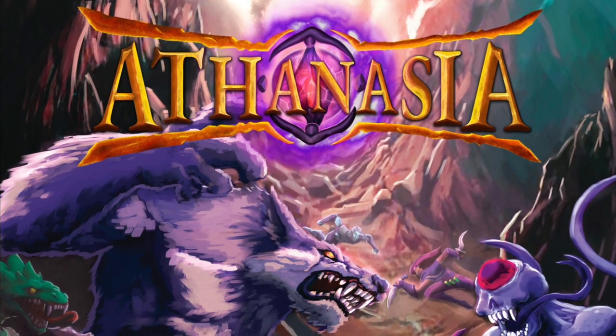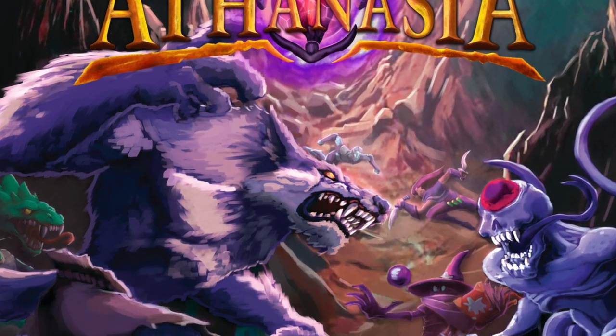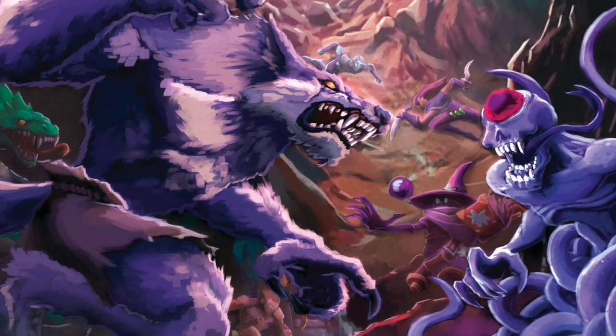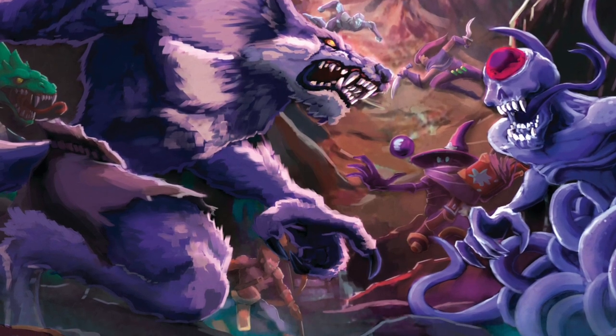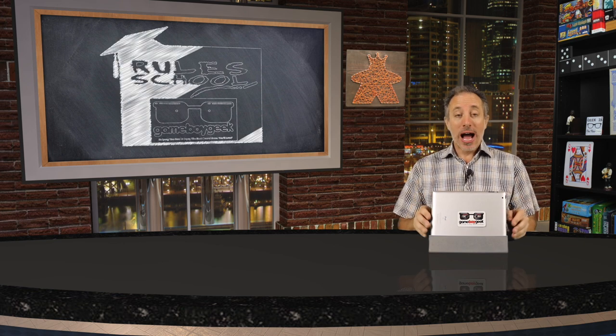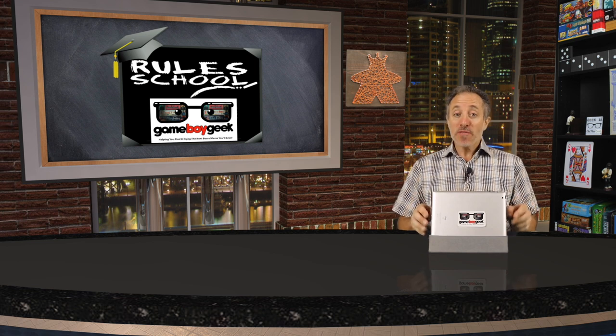Athanasia is a sci-fi and fantasy competitive skirmish war game where players engage in tactical conflict to secure the key to immortality. It's for two to seven players, takes 20 minutes per player to play, and is for ages 14 and up, published by Immortality Games. Today I'll be doing a rule school where I'll teach you how to set up and play the game so you don't have to read the rulebook yourself. I've placed timestamps in the description in case you want to jump to a specific section. This game is also on Kickstarter right now and that campaign page link is below.